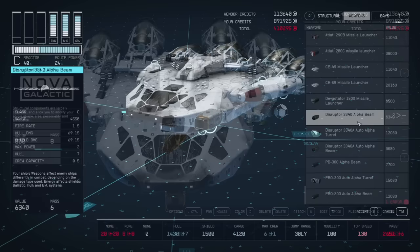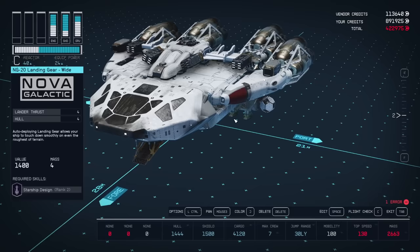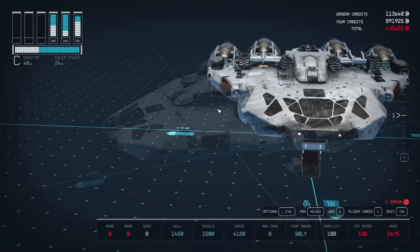For my next weapon group, I'm going to go with these Disruptor 3340 Alpha Beams. Weapons that do damage to shields and armor at the same time is totally cool, plus they attack at a really long range. At this point you should only have one error left, meaning you haven't assigned weapons to a weapon group, so let's get that sorted.